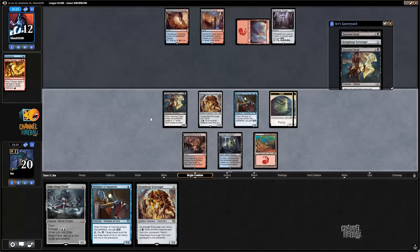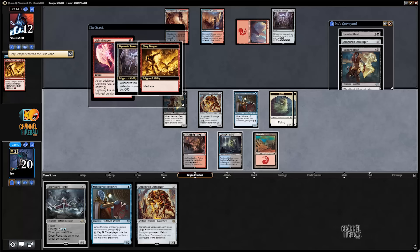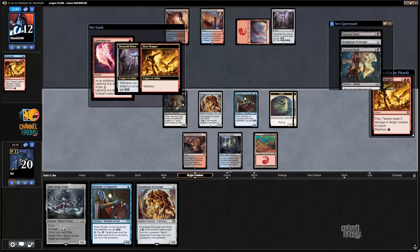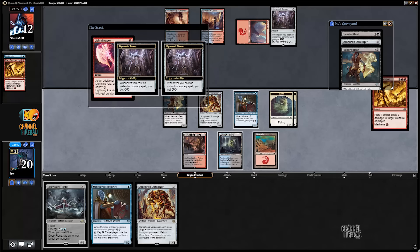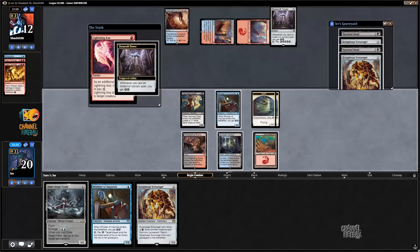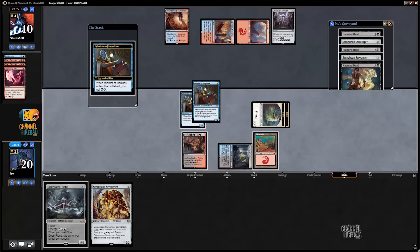My opponent has two spells — they still don't get to use Dynavolt Tower this turn. They have Lightning Axe discarding Fiery Temper and cast Galvanic Bombardment and activate Dynavolt Tower. Fiery Temper kills a Scrounger, but my opponent is just killing creatures that keep coming back. It's still just not that effective. Attack for two and Minister of Inquiries goes.